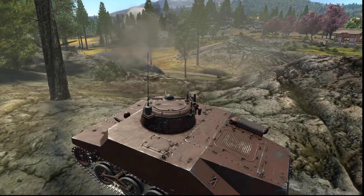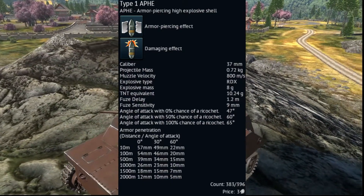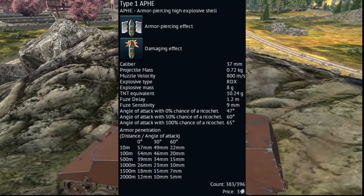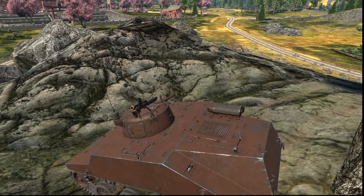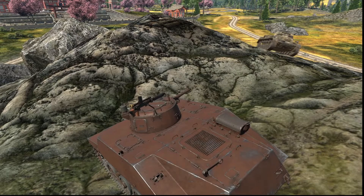First we'll look at the ammo. As you can see, it's got the best ammo of any Japanese tank for a 37mm gun. The other 37s have about 20mm less pen. I think one of them may be 10 or less pen. Either way, they're still worse.